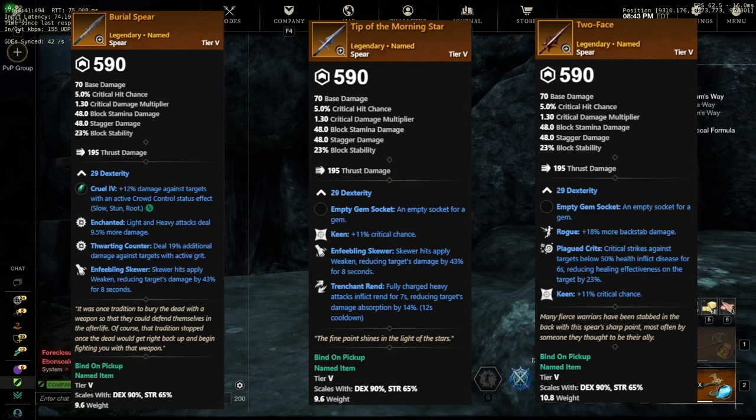The next Spear is Tip of the Morning Star, with Keen, Enfeebling Skewer, and Trenchant Rend — not bad, overall a decent Spear. Lastly, we have Two-Face, which has Rogue, Plagued Crits, and Keen. Rogue is probably one of the best perks for PvE content, so this might be a good one to pick up for easy PvE and Mutated Dungeon play.